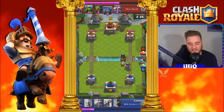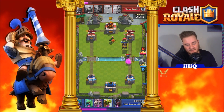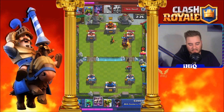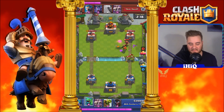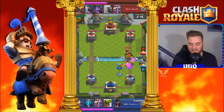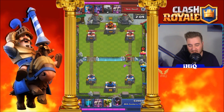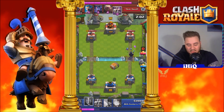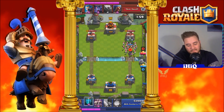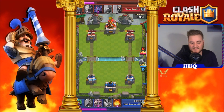Now we're gonna use our Lava Hound over here just to do most of the tanking. Unfortunately this package just comes running and destroys our Executioner. There's nothing we can do right now, we're just letting our elixir build up so we can defend properly — we don't want to waste anything. I'm gonna put a Dragon out just to do some tanking, but unfortunately I put the Dragon too far forward — I should have put it a little bit further back. Right now we're gonna go for the Night Witch and the Barrel with a Clone. Unfortunately he puts out a Skeleton Army which just gets rid of all my clone — wasn't very effective there.